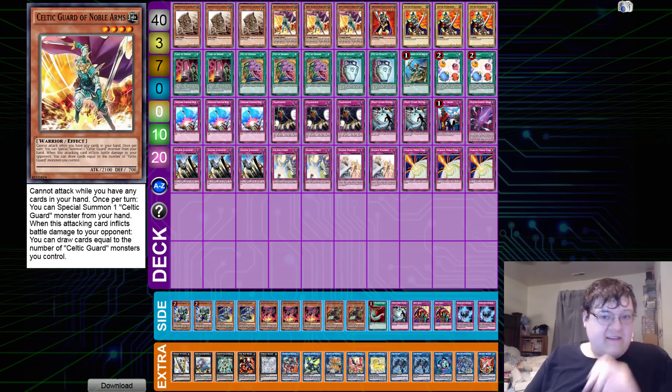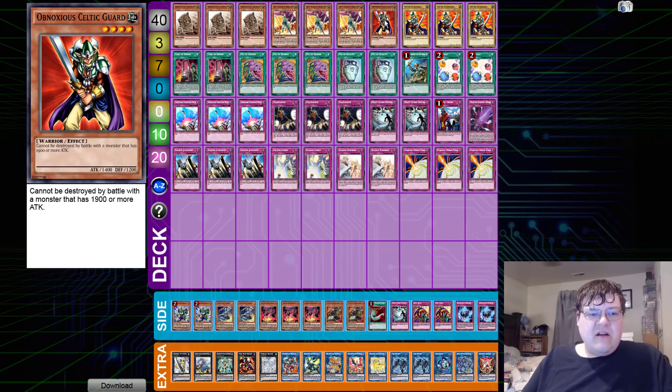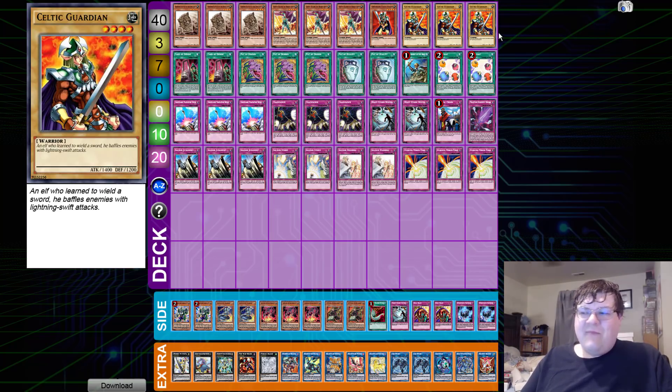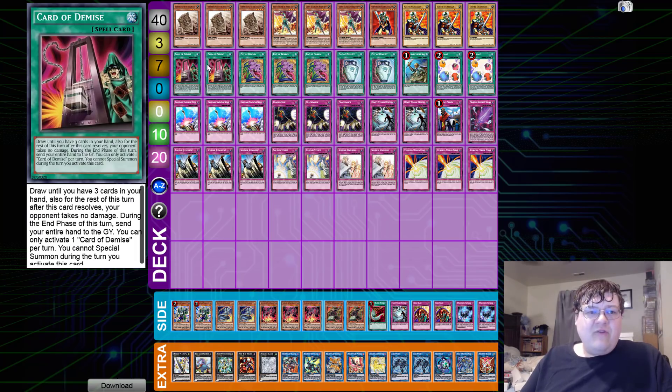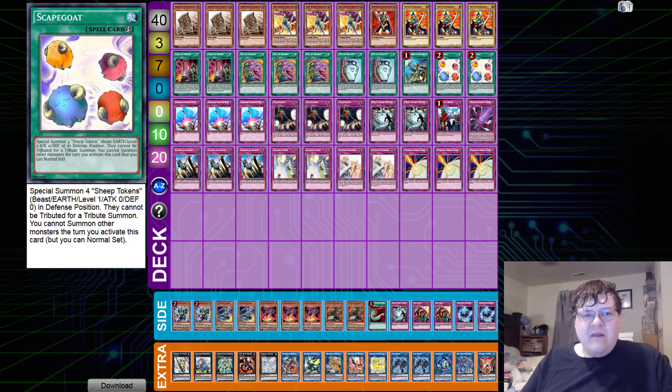This deck has a built-in draw engine to just generate more advantage — I never thought I'd be saying in 2019 that we're playing a Celtic Guardian stun deck. We also have one copy of Obnoxious Celtic Guard, which can't be destroyed in battle by monsters with 1900 or more attack — pretty okay. Then triple copies of Celtic Guardian himself, the OG of OGs, standing at 1400 attack with 1200 defense. Quite the turning point for monsters back in the day. We have two copies of Card Demise, triple Pot of Desires, and two Duality — pretty standard ratio for draw power.